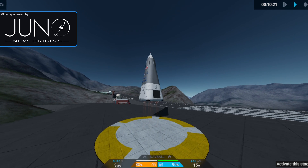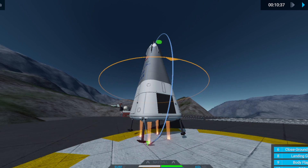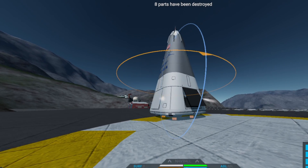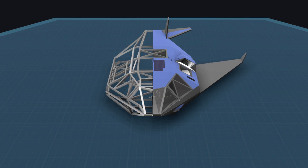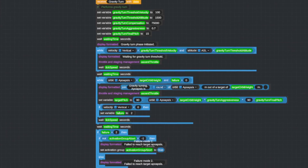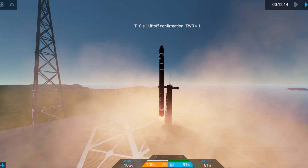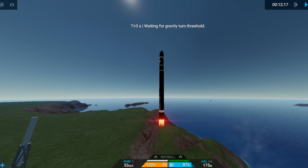This is the Delta Clipper, standing at 13 meters tall — it's the first rocket to launch and land itself vertically. It was made in the 90s and had only a few test flights, a bit before the Falcon 9 ever landed. Juno is a more advanced version of SFS and has its own programming model inside the game, so let's give that a try. I just have to sit back and it will steer all by itself and separate all the stages when needed. Let's put this to the test and see how far we can get.